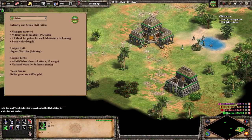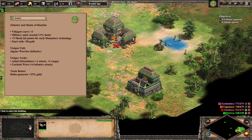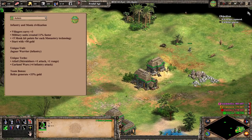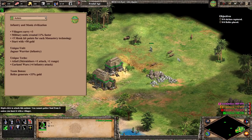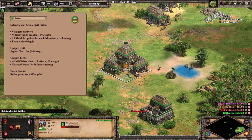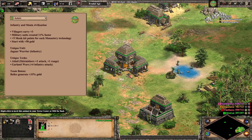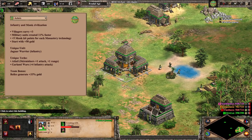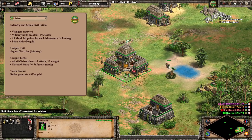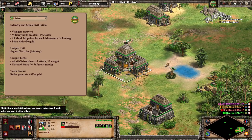Looking at Aztecs, Mayans, and Incas, our first civ here clearly focuses on having the strongest eco, monks, and individual units. The awesome thing with this civ, and honestly why they're so strong, is that the Aztec army is just so powerful and expensive, but their fantastic eco helps keep up with that production. You get arguably the best monks in the game with the extra HP, and their infantry can boast some of the highest attack. To top it all off, Aztecs even have the best siege workshop of the American civs, being the only one with access to siege onagers.